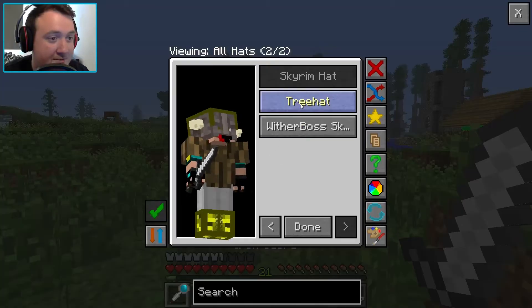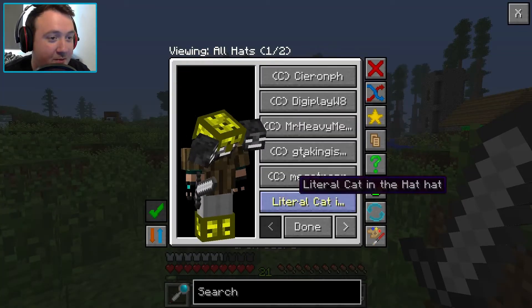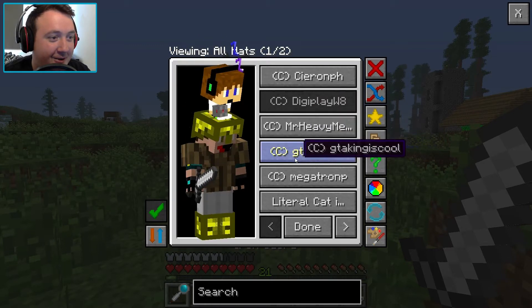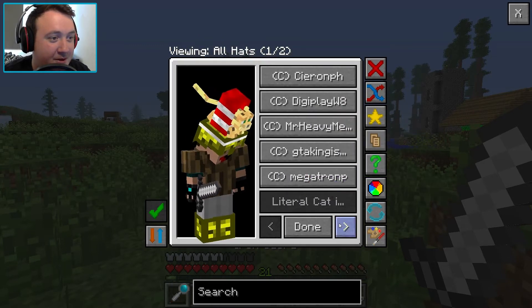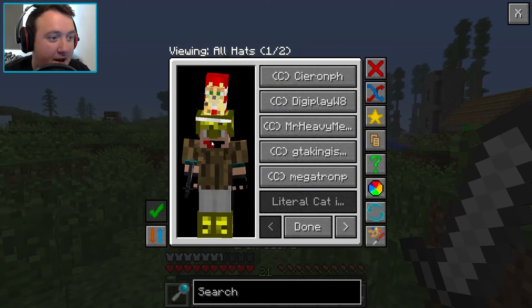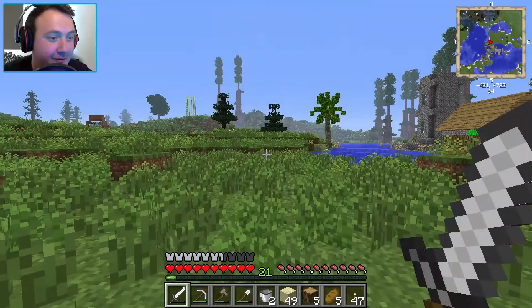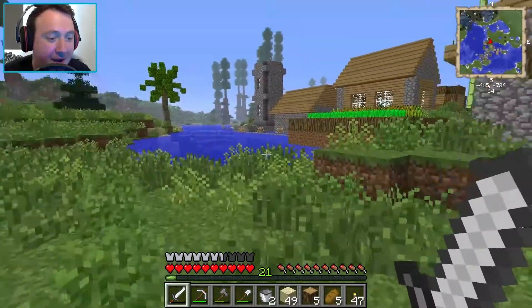Let's check our hats menu - what have we got? The tree hat, the witherboss hat. What one did we just get? Oh god, that is weird. A literal cat in a hat! We're wearing that. Okay, now let's get back on track to what we were doing.